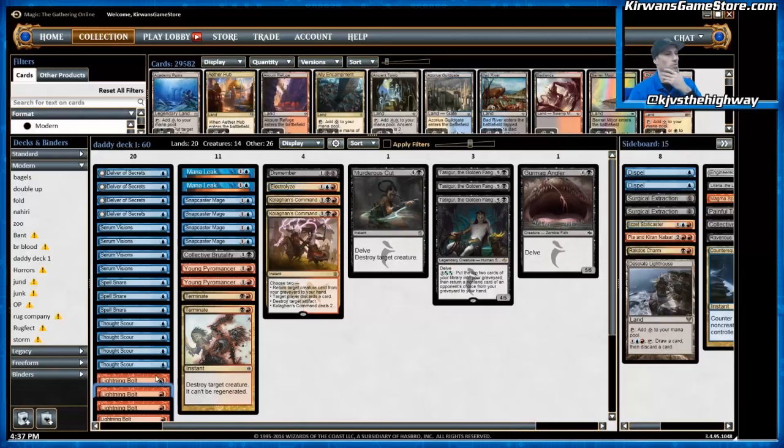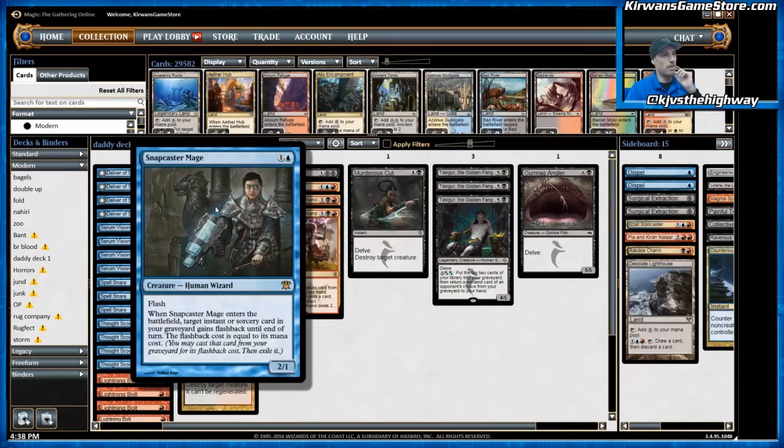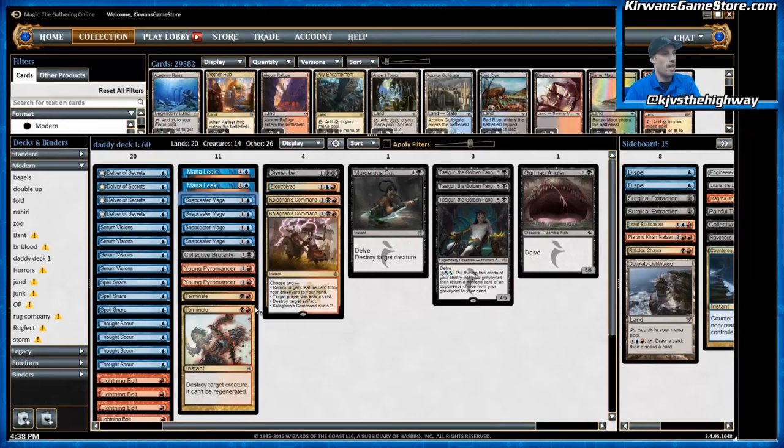That brings us to Snapcaster Mage, which is probably the best card in the deck. They call this Grixis Delver, but you could probably call it Grixis Snapcaster Mage and it wouldn't be much of an exaggeration, because Snapcaster Mage is basically the defining card in archetypes like this. Decks that look like this but might have slightly different cards all have Snapcaster Mage in common as the backbone of their deck. It gives you an additional threat, and some burn when you're closing the game out, plus redundancy on all your best spells. Snapcaster Mage is the second copy of whatever you need it to be the most.